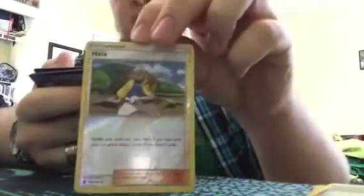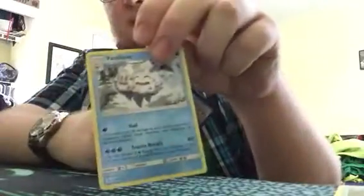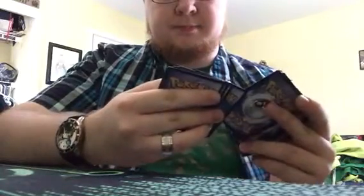Reverse holo — oh, I forgot about the energy. Enhanced Hammer. Alomomola — I hate that name, I think everyone does — Mareanie, and I have the Vanilluxe and Steel energy. Well, that was bad. Oh well.